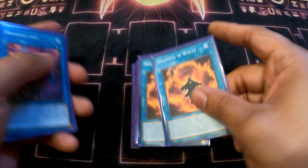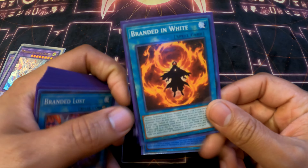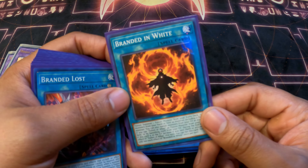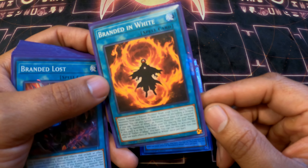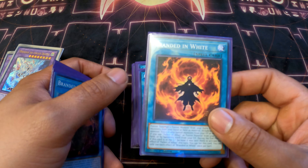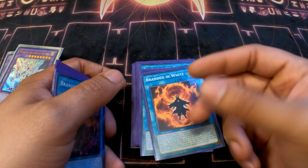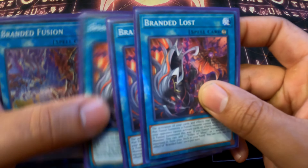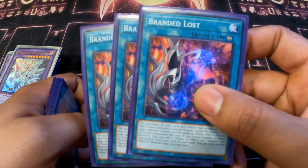One Called by the Grave. Two Branded in White — it's literally Miracle Fusion but better, because if you have fusions in your hand you can fuse with them, or if you use Fallen Albaz you can Miracle Fusion with Fallen Albaz. I liked it, ran it at two, resolved it once, and it actually helped me win a game, which is really good.